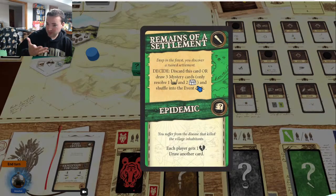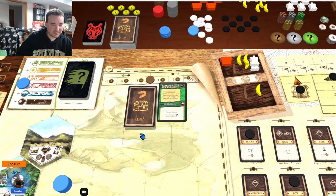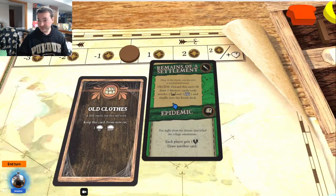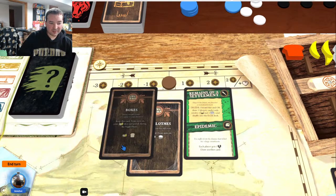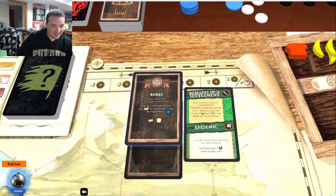I took the wound, I succeeded, and let's see the adventure: 'Remains of a Settlement — deep in the forest you discover a ruined settlement.' The card says: discard this card or draw through a mystery card and resolve one trap and two treasures. Let's draw: I found a treasure — 'if you have blankets, take one snow cloud and turn it into a blanket.' I'm not going to stop there because treasures are awesome.